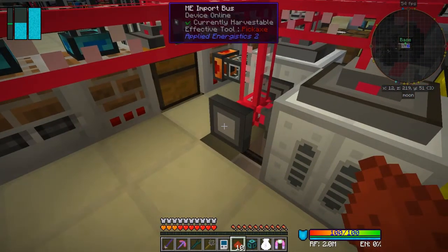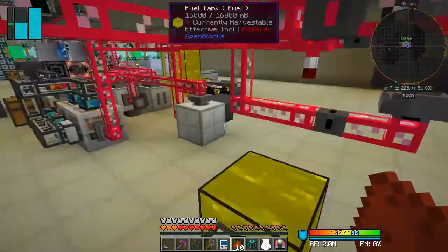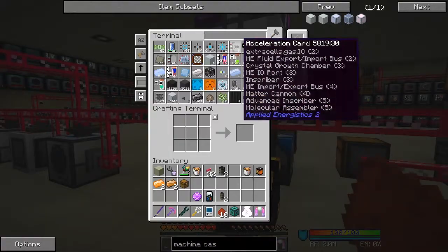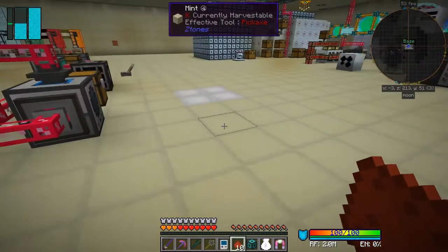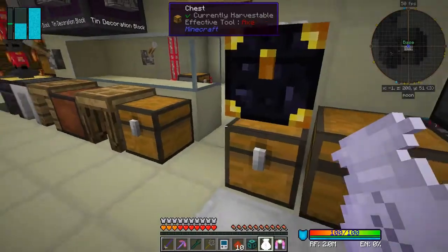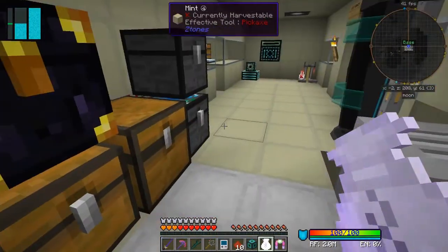I think I've still got the centrifuge down here - recycler, extractor - because I was moving some of the compressor and some of these machines around. There's an import bus. Actually I know I have picked them all up because I was tidying up. But I should have some around - let's have a look in the system. Centrifuge - nope, I can craft them though. Actually they're in that machine box upstairs. Let's have a look - yeah, we got 14, I need one.